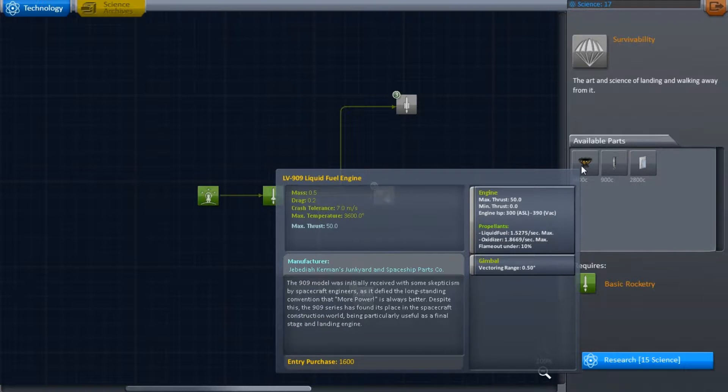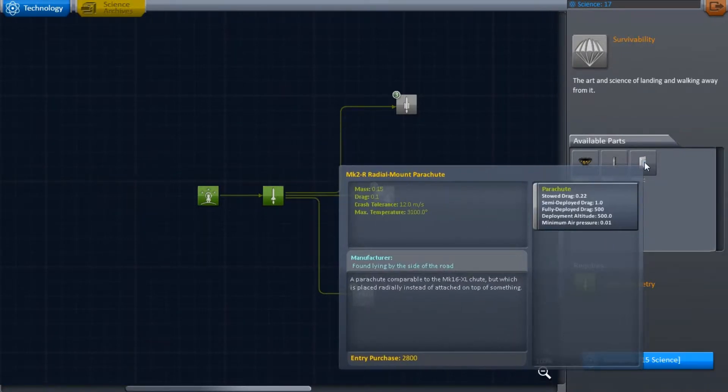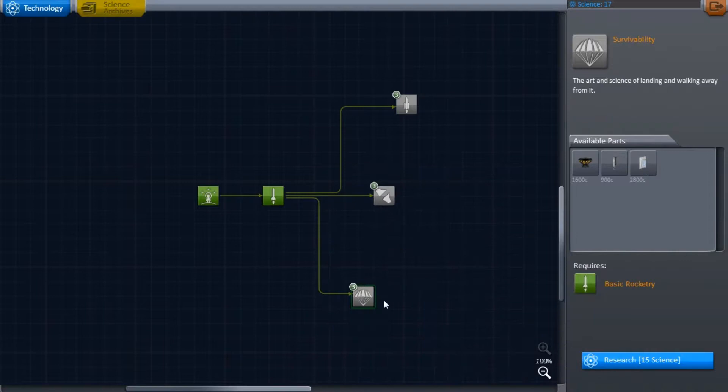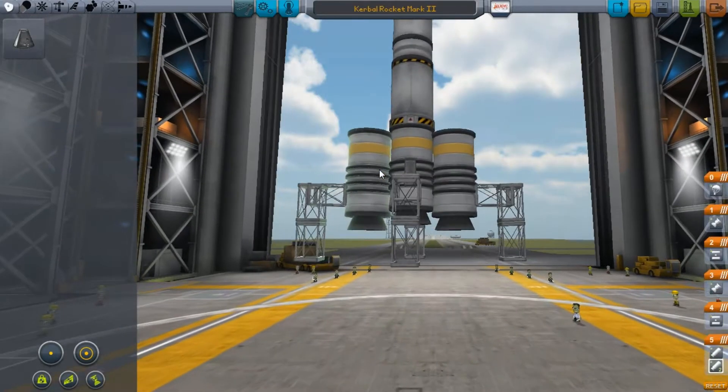We can get this one. These are engines — max thrust is only 50, which is pretty crappy because the other ones are 215 and 250. But I understand now: in space, thrust doesn't matter as much because you're not fighting gravity. Oh, and there are landing struts and a side-mounted parachute! I'll research it and go back to building my next ship.